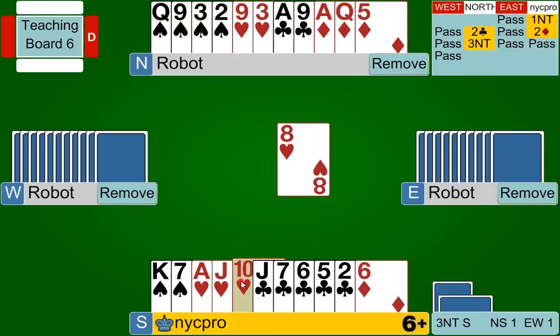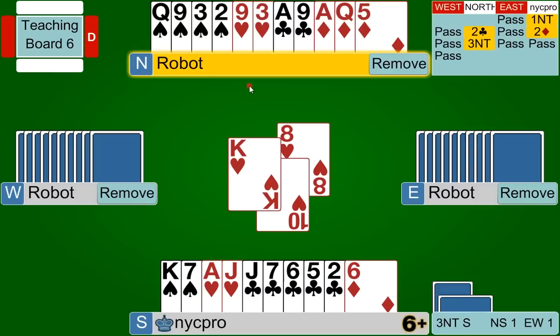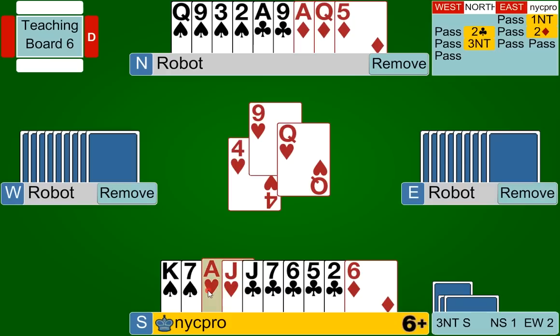I play the ten of hearts and the robot takes it with the king, and now they lead another heart — so I've taken one extra trick already. Here's where I go through the process again. I know this seems repetitive, but it's very important to know what to do next. I've gained a trick and I've also lost an extra trick. So right now I have two tricks and the opponents have two tricks.